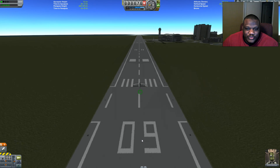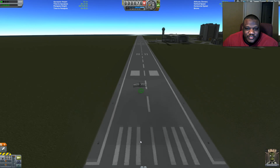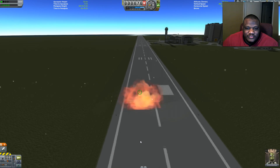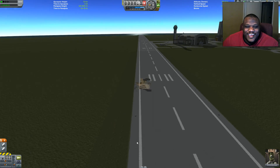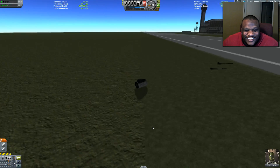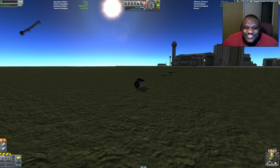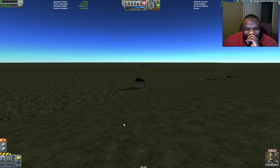Alright, so far so good. Come on, give me one more — oh! We lost the wing, we lost the wing. Well, that didn't work too well. You can't angle downwards and fire the cannons — it'll blow you apart.